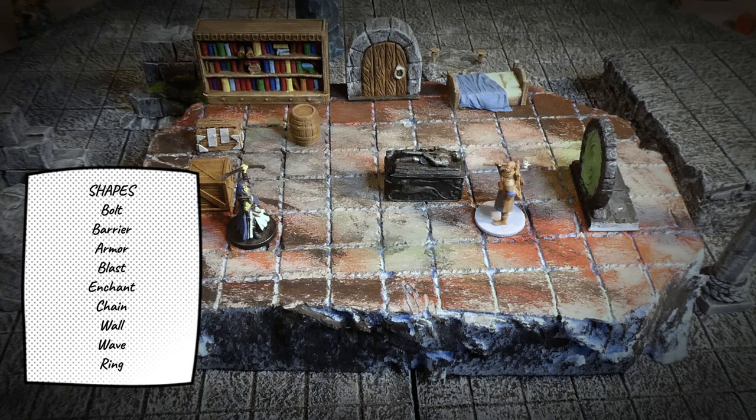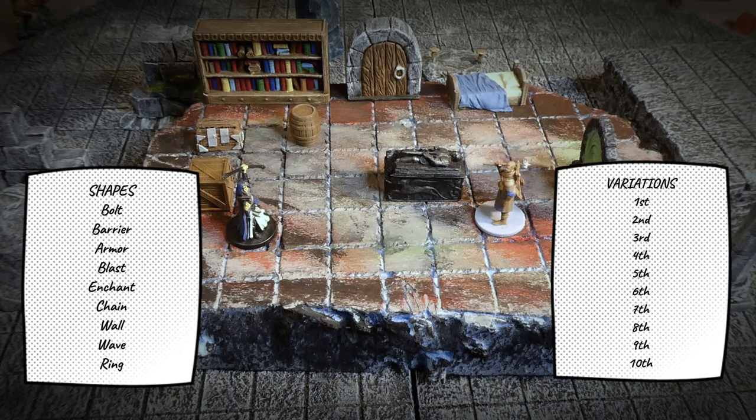All these are different shapes, and then you have a list of effects — we call them variations — and you unlock them one at a time: the first variation, the second variation, the third variation. Then you combine these effects with the shapes. For example, you can have the fire effect, an effect that causes fire damage.